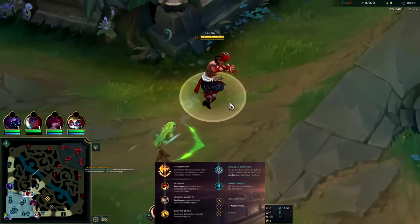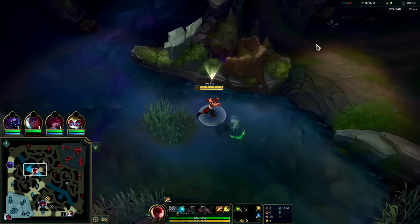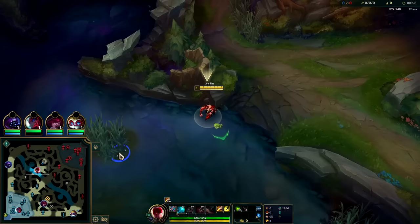Lee Sin got a really nice early game buff making him a top 5 to top 10 jungler depending on your elo. His W now gives double the lifesteal and spell vamp at level 1, and it makes it so you don't really have to max it second either like you used to. In the late game it still has just as much lifesteal and spell vamp as before, but in the early game it's now doubled, so you can get away with going E-max second.